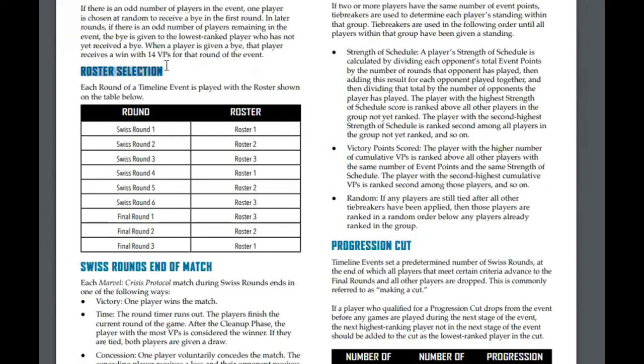Here's where things get interesting: roster selection. You have three rosters — one, two, and three — and you designate which is which. In Swiss round one, you play with roster one. In Swiss round two, you play with roster two, and so forth. In round four, you start with one again and go back through three if you're going for six full rounds. Then in the final rounds, if you make it to the top cut, you reverse and go three, two, one.